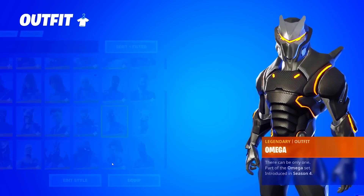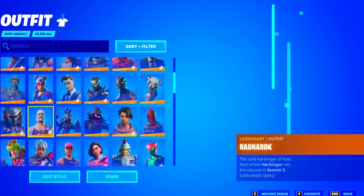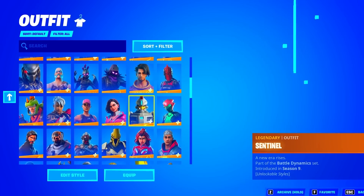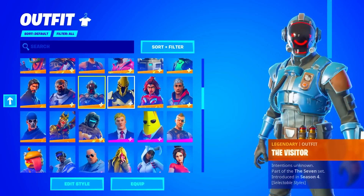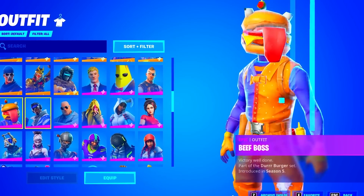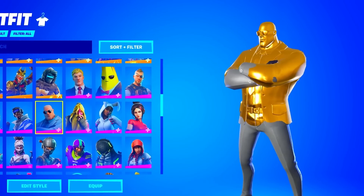The Oblivion. The Omega — he did max out the Omega as well. The Panda Team Leader. The Predator. The Ragnarok. Ravage. Raven. We have the Raz. The Rose Team Leader. He has the John Wick. He also has almost fully Golden Brutus.